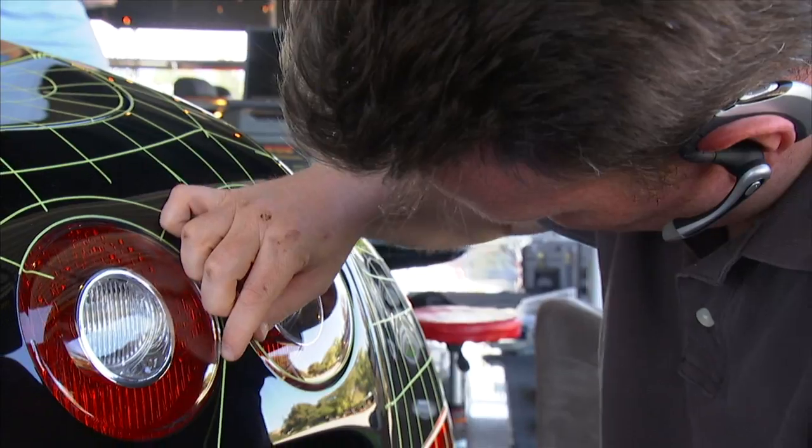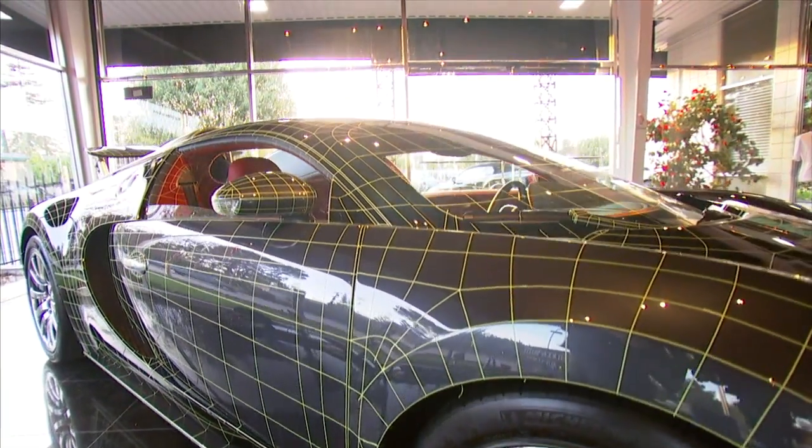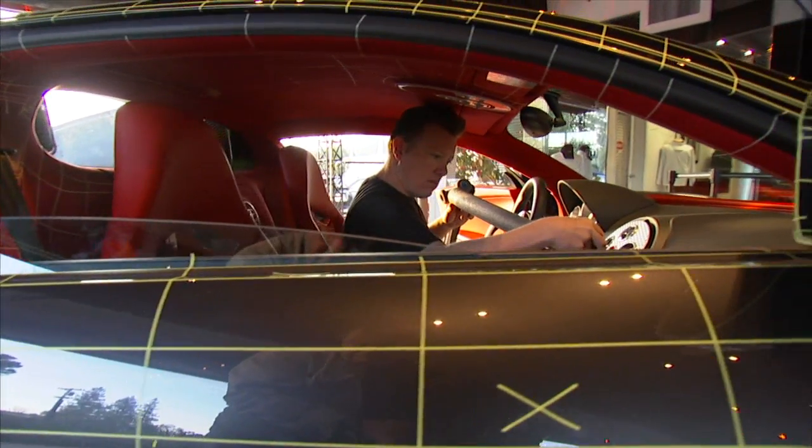Each method of acquiring reference for a car has different advantages and disadvantages. Scanning is nice because we know it's correct — we know the shape is accurate, and the manufacturer that we have to approve it with knows the shape is accurate. When we scan a car, we're getting data on the inside and outside of the car that's accurate to 12 thousandths of an inch of every surface that we capture.